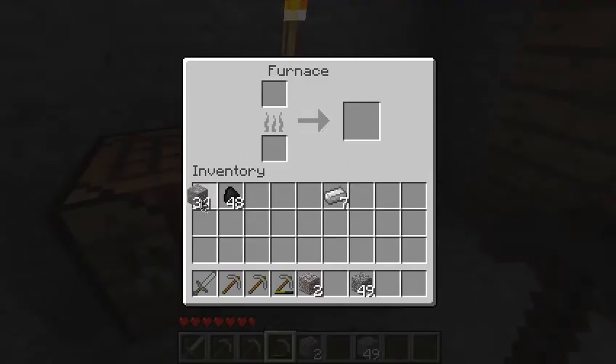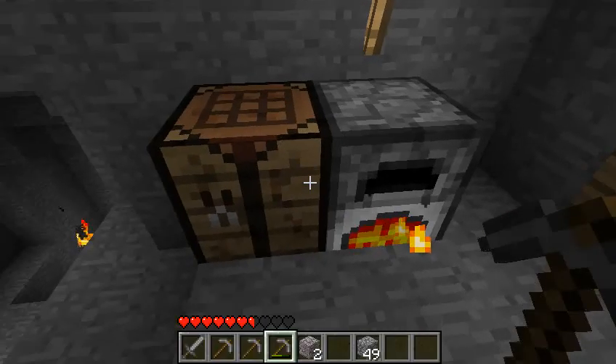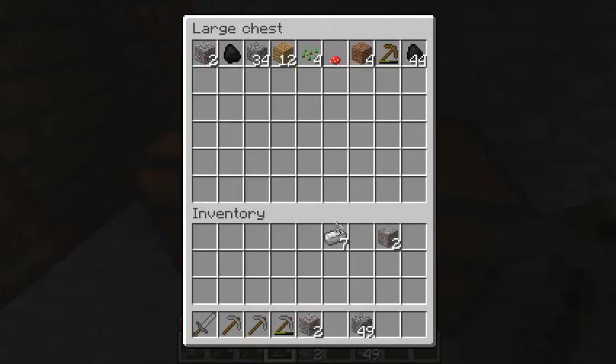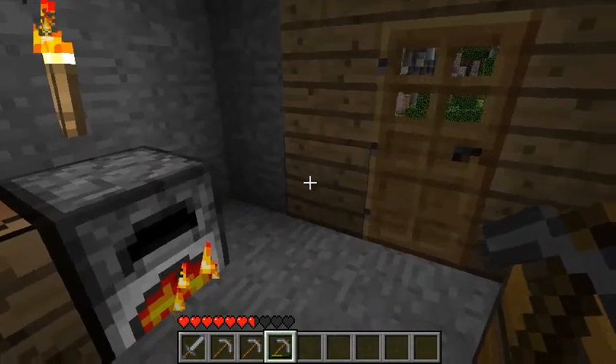Let's see about the iron. We have four stacks of iron — I don't like to waste any coal. Well then, this was the second part of Let's Play Minecraft. I will see you next time.